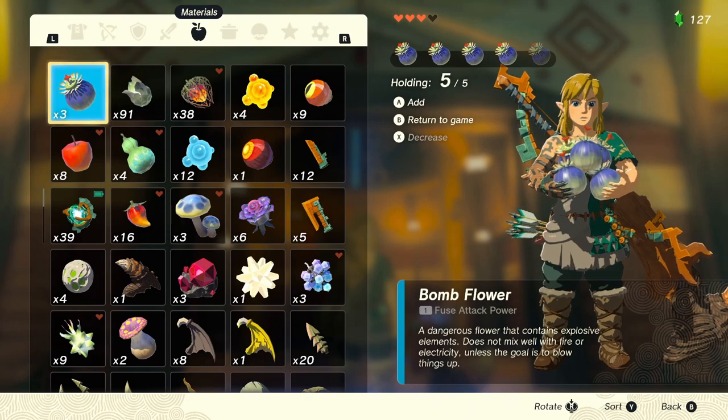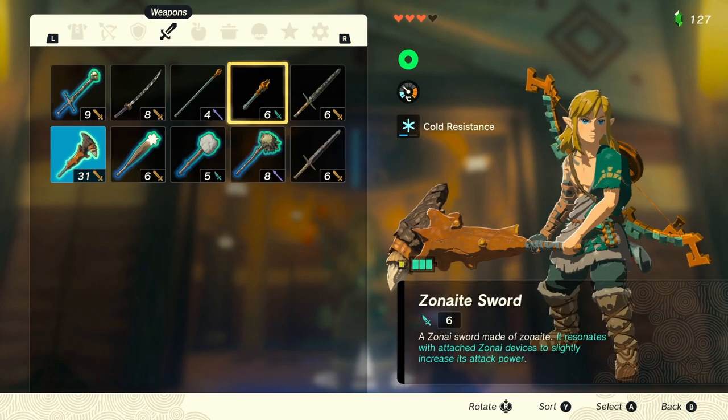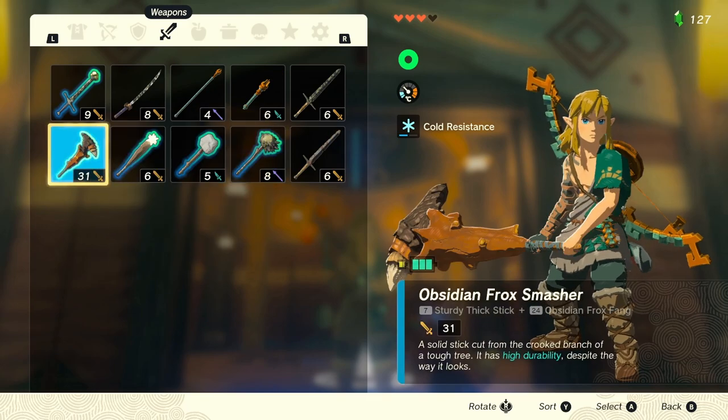We will need any sorts of bombs. We need a paraglider obviously, bright bloom seeds and arrows are optional. As for the weapons, I like to break rocks with hammers so I'm gonna go for sturdy weapons with high durability like this one.